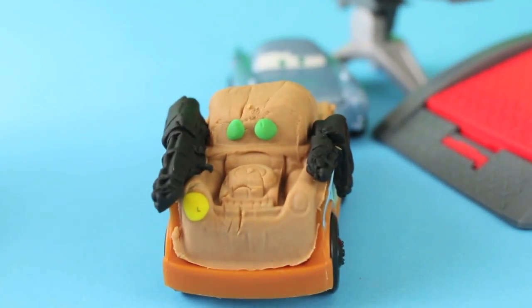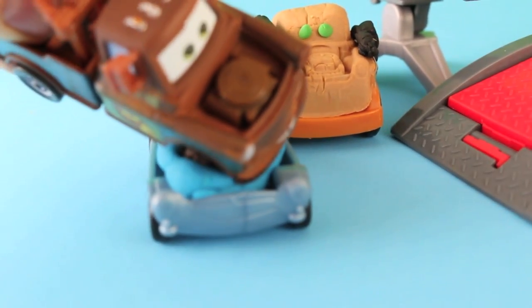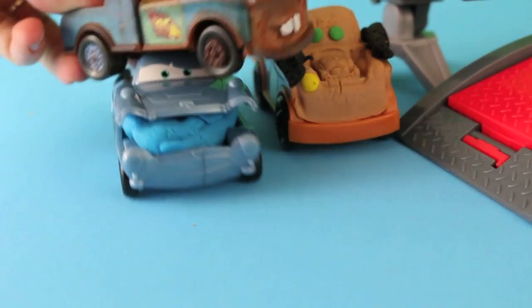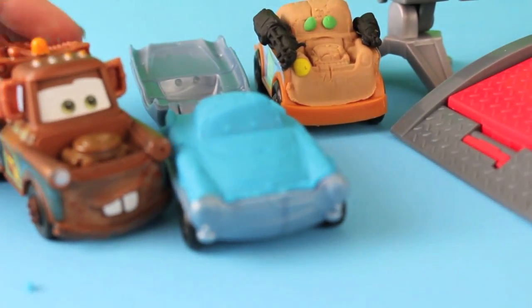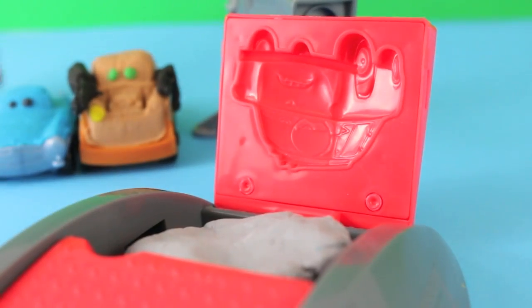So Play-Doh Mater, what's your secret mission now? I think that you need to find Holly Swiftwell. I don't see her anywhere in this playset. Well, first I need to have Finn McMissile made so he can help me find Holly Swiftwell. Now let's see how Finn McMissile turned out. Ooh, you look perfect Finn. Just finishing up getting your eyes and we can play some more.